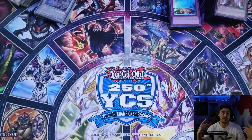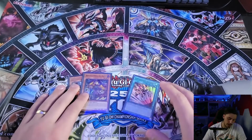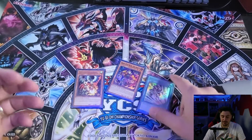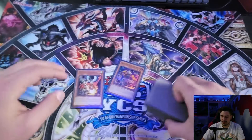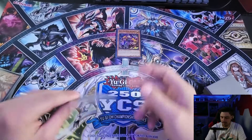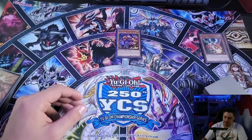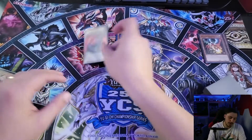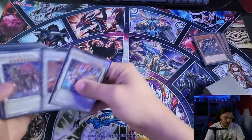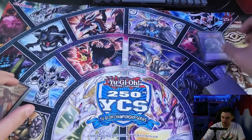Let me show a one-card combo. If you open Z-Almond with another card to tribute, normal summon Z-Almond and use its effect to search Foxy Tune. Then Foxy Tune's effect pitches itself — discard Droll Lockbird or whatever — and special summon Shara Kusai from the deck. Activate Shara Kusai's effect, pay 600 life points, and fusion summon into Rising Carp.